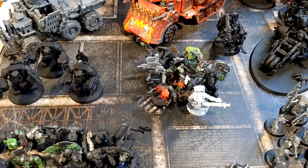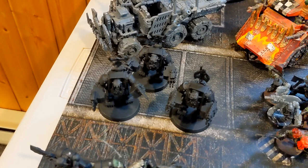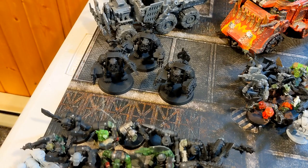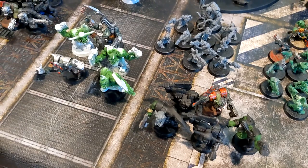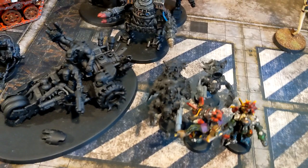Then I have the Meganobz - all rocking double Kill Saws, really nasty in close quarters, but a little bit slow so I'm probably going to pop them in the transport. Then two units of five Nobz, all choppa sluggas - a little bit better because of the wounds but basically the same. And for fast attack I've got Stormboyz who are at 12-inch movement.